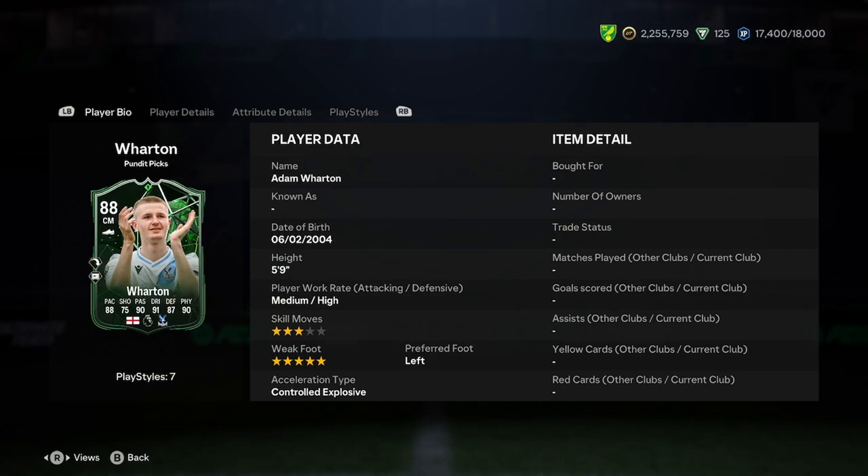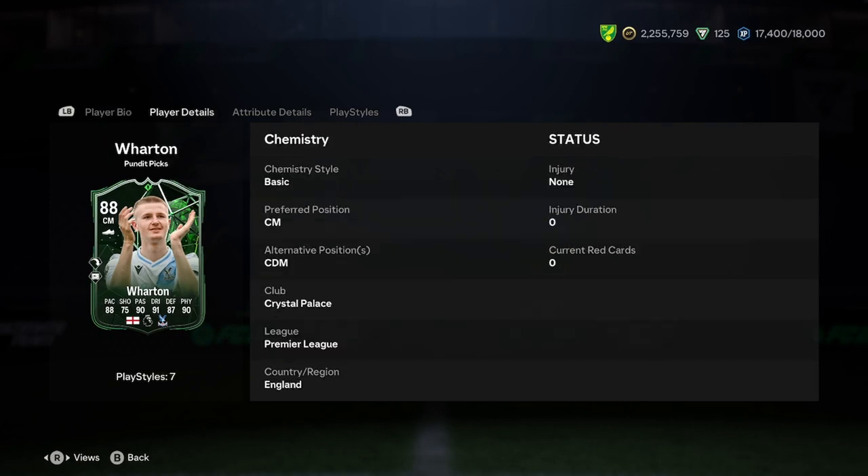We do the player analysis on the new Adam Wharton Pundit pick card, so let's jump straight into this here and see what we're dealing with. He is 5'9", medium-high, 3-star, 4-star — that's a nice start. He is left-footed and controlled explosive, always nice to have a left-footed player in your team. His links are Crystal Palace, Premier League, and England, which is really, really nice.